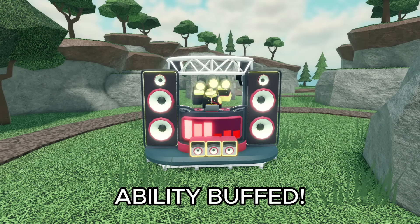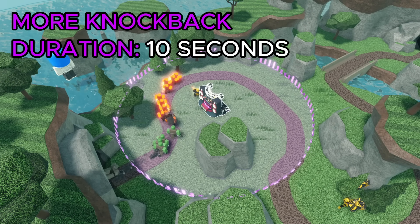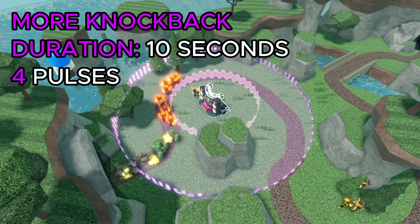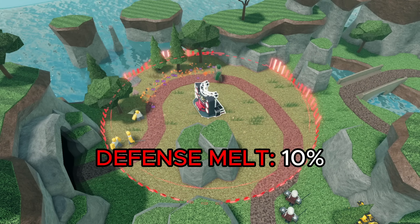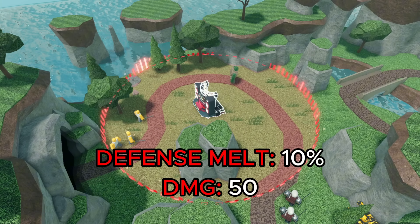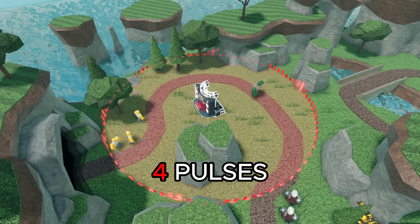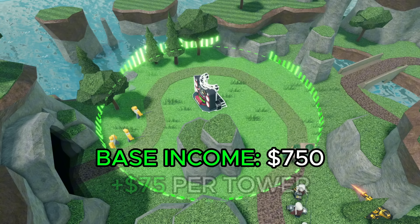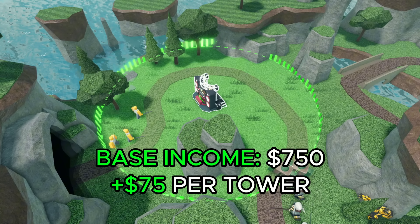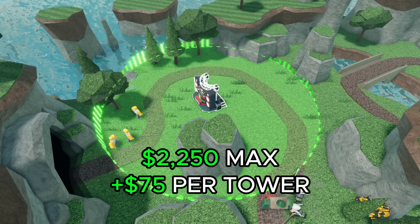The ability for each track was also buffed at level 5. The purple ability deals even more knockback, the slowness duration increased from 8 to 10 seconds, and it now pulses 4 times instead of 3. The red ability's defense melt without any towers increased from 7% to 10%, and its damage increased from 25 to 50, also pulsing 4 times. The green ability's base cash income increased from 500 to 750, each tower adds 75 cash, and the cap increased from 1,250 to 2,250.